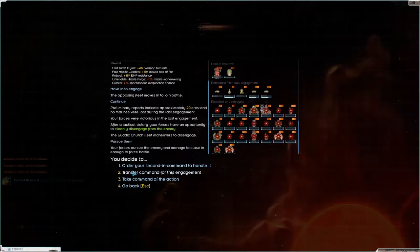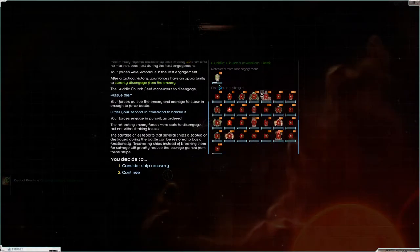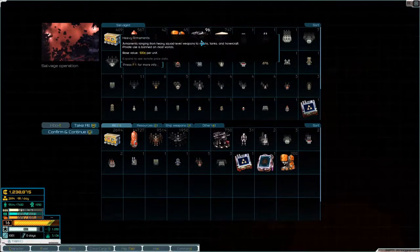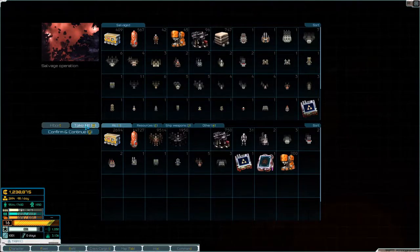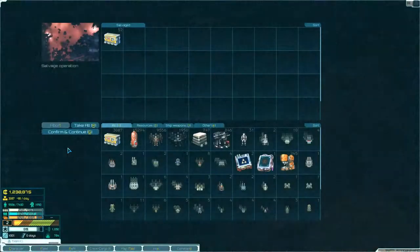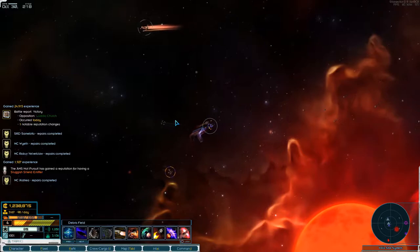I have a tiny bit left - we'll order the second in command to handle that. They have one buffalo left, I can live with that. Is there anything we want to recover? No. Get through the wreckage - nice, heavy armaments. Take everything. Still have plenty of cargo space.